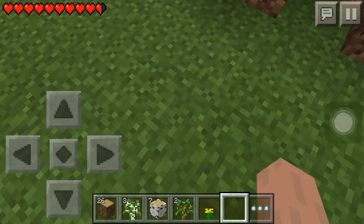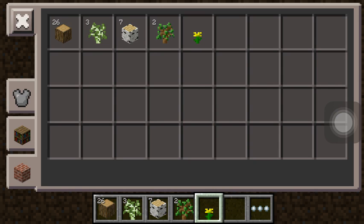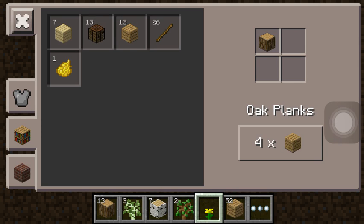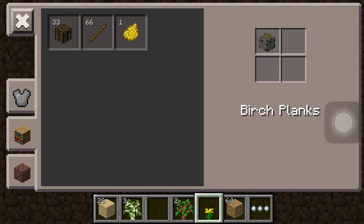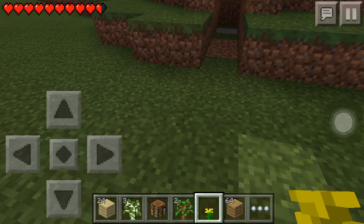Alright, so now to craft: click the three buttons at the bottom, then click the middle button on the left panel. Say you have oak — click the oak planks and it'll say 4x and show an icon. Just click that repeatedly until you want to stop; it'll show in your inventory. Alright, so I've created a basic crafting table.